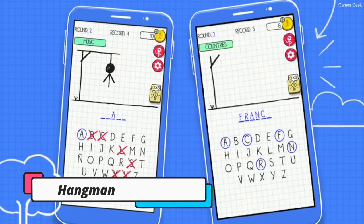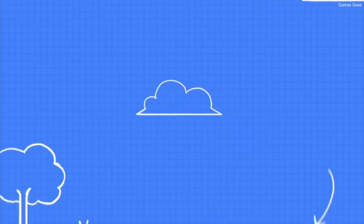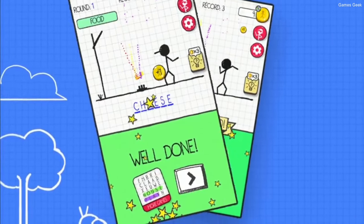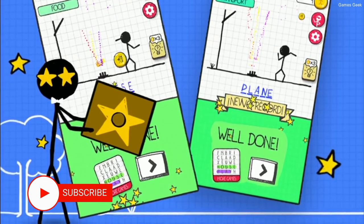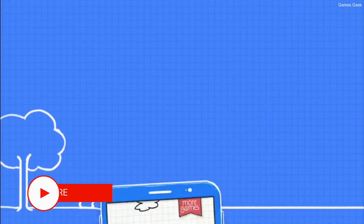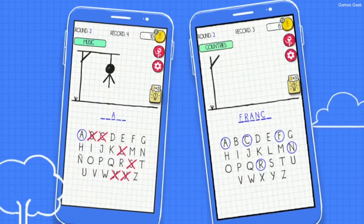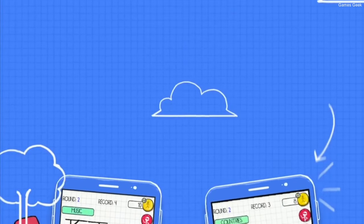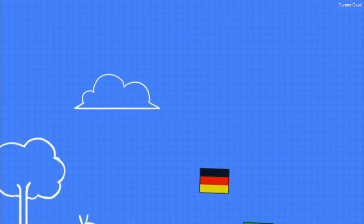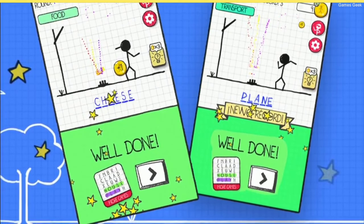Next up we have Hangman. For the most part, this game requires very little explanation. It's a famous game that's been accessible for a long time on mobile devices. The executioner's goal in this game is to choose a sentence, and the other player's goal is to guess and finish the phrase by picking one letter at a time. This game is a great way to pass the time while increasing your vocabulary and spelling skills. You can also learn new words from other languages in this game to pass time with your loved one.